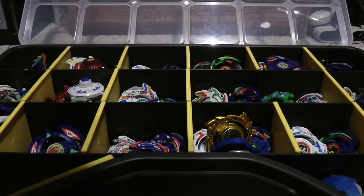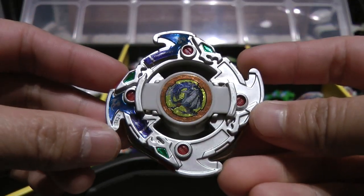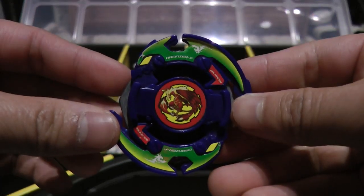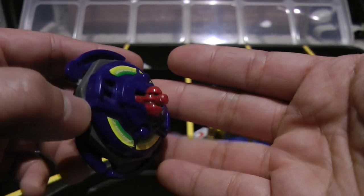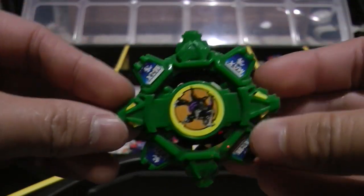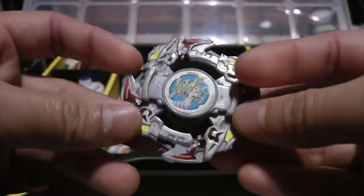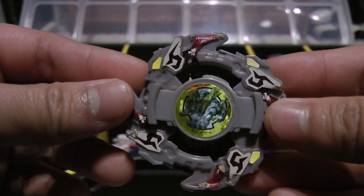Here is Dragoon F Fighter of Phantom. I also have the Metal Masters V-Force version, which looks really, really nice. Here is Dranzer F Flame, the Hasbro version. I did fix the problem with the tip being loose, though sometimes it's still kind of loose. I also have another Dragoon F, but this one will only be for display. Next up is Drusile F Fortress - I still have my Hasbro version, though I put the other one in storage. And Drigger F Fang - I also have the Takara version, which uses a different BitBeast sticker.